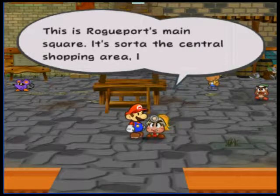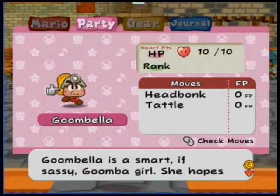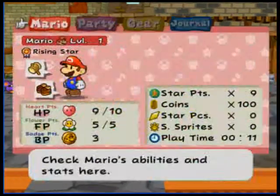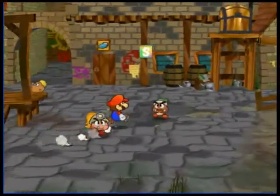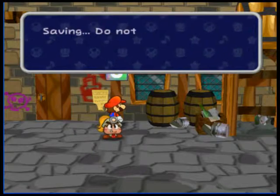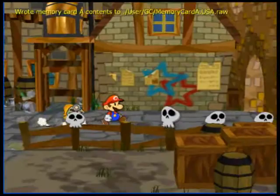My X button is the C key. My inventory is the enter key. I'll save my game here, then I'll go find the professor, which is off to the right if I remember right.